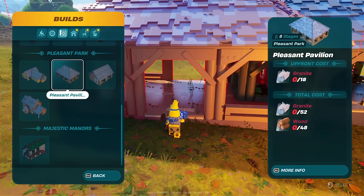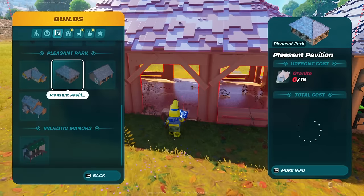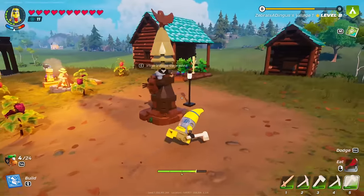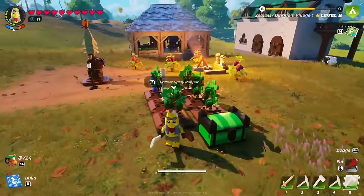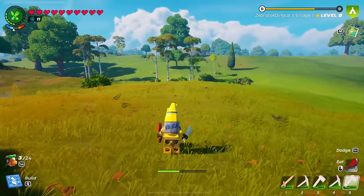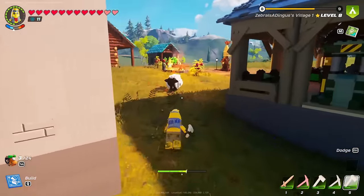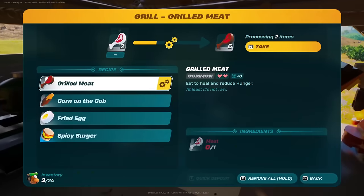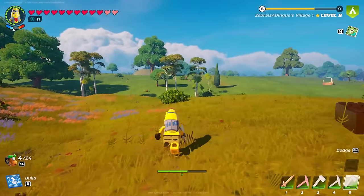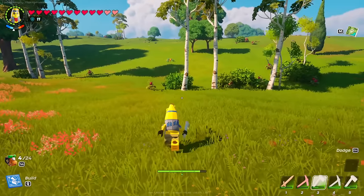I think we want to change things up and maybe make another one of these buildings over here - another pleasant pavilion. Of course we're going to need to plot it out. Eventually we'd need 18 gravel, but in total just a bunch of granite and wood. So I figure what we'll do is with what we currently have, I should be able to head over towards one of our caves. The closest cave is not too far to the right of here. I'll pick up whatever wood and stuff I can find along the way.